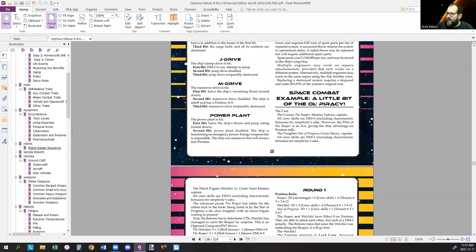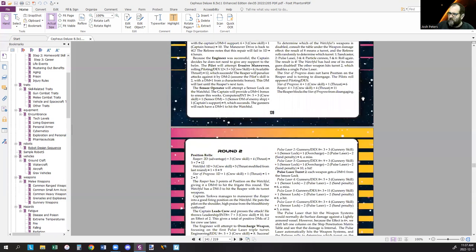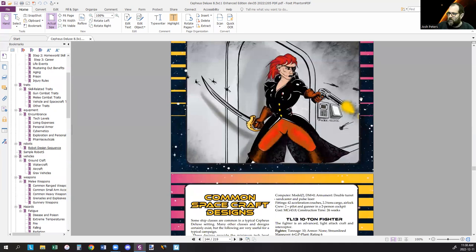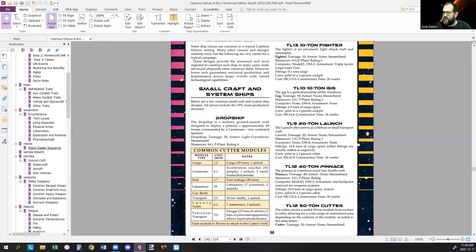Ship combat rules from Cepheus Deluxe with modifications and cleanup. Position uses thrust instead of agility. Each bridge station has specific actions: captain, pilot, sensor operator, gunner, and engineer. The ship penetration matrix: for example, an intermediate weapon hitting light armor does internal damage; roll 2d6 on a ship or small craft and apply the damage appropriately. A cleaned-up space combat example — three rounds of combat — with all errata removed.